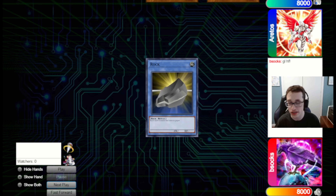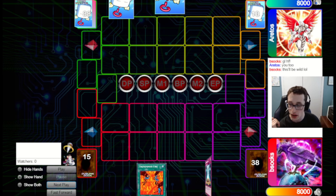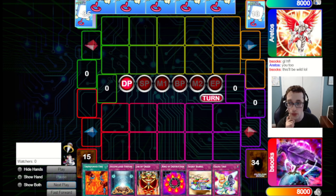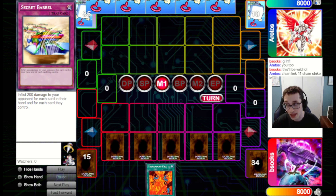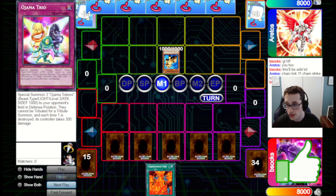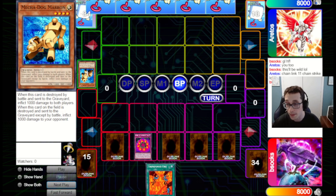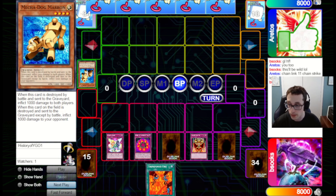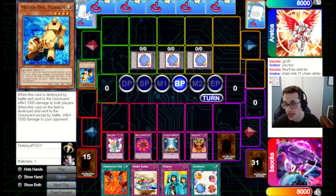We're going to do the classic set-five pass. We've got Accumulated Fortune and some Jar of Greeds, so we can potentially draw into more things. They start by bringing out Mecha-Dog Marron, attacking in for 1,000 — that's a bit awkward. We do have Ring to pop the Marron but we're taking 2,000 from this — 1,000 from the Ring and 1,000 more from Marron. But it's a small price to get our chains going for more draws. We go for Accumulated Fortune at Chainlink 4 before taking the 2,000 damage.